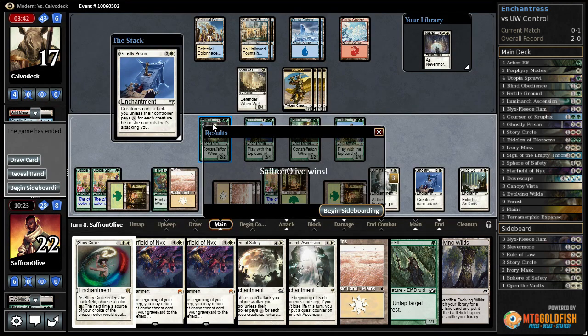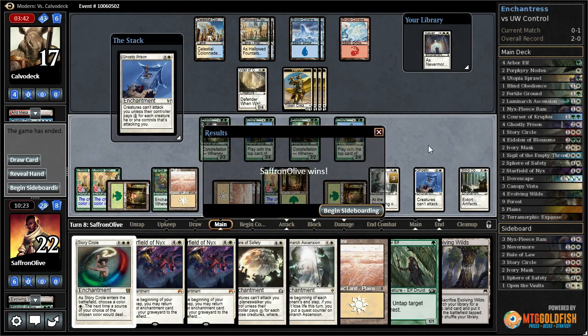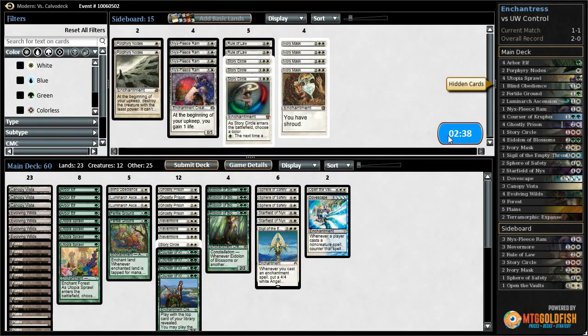You can see the difference in the deck when we get Eidolon of Blossoms going — the deck is extremely good at digging through itself. We are way out-drawing the Sphinx's Revelation deck. Although when we don't have it, or when our opponent has Elesh Norn, it's much worse. I think we're just going to run it back like this — that worked really well. Alright, game three against Blue-White Control.